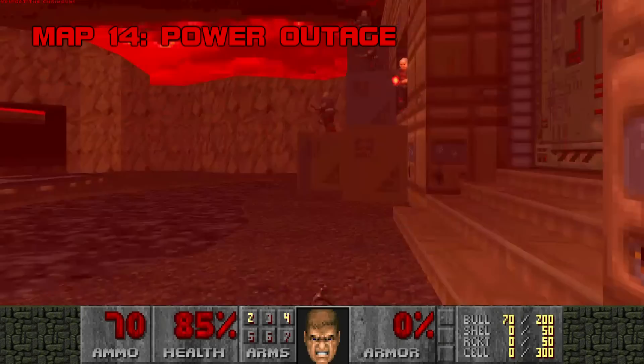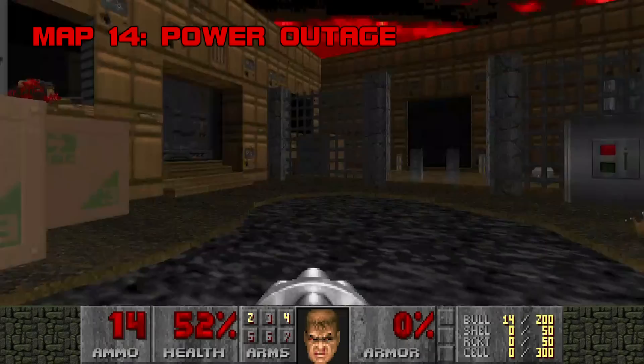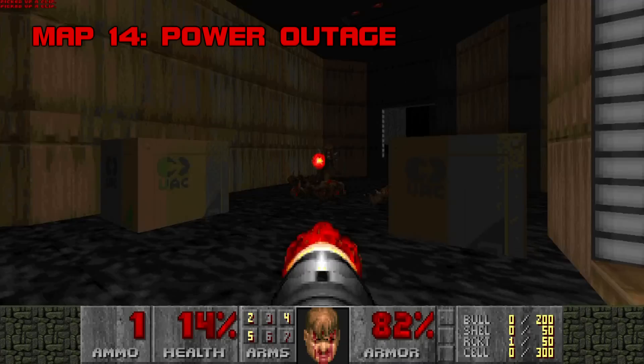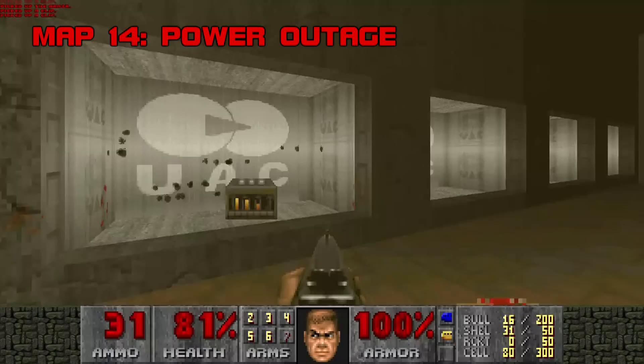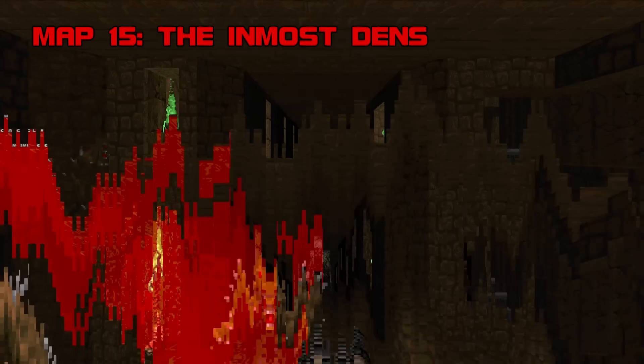Map 14: Power Outage. Alien Vendetta reference? Check. Helipad? Check. Easily guessable gimmick hinted at in the title? Check. To exit the level, you'll have to restore electricity to the base — shoot your way through a dark warehouse, get a keycard, and turn on the generator in the shed out back. It's a simple thing, but I like how the lights are on when you come back inside. Unlike Doom 2's Refueling Base, you will not open any secrets by shooting the UAC wall panels. Power Outage is breezy and clever. Grade B, Difficulty D.